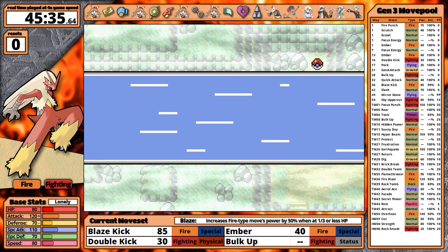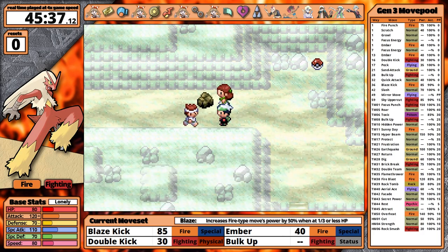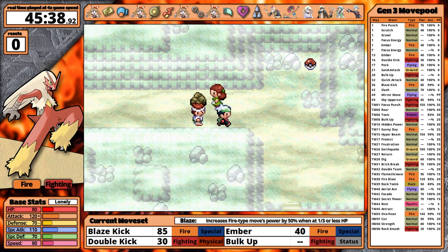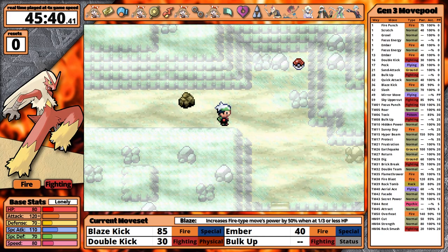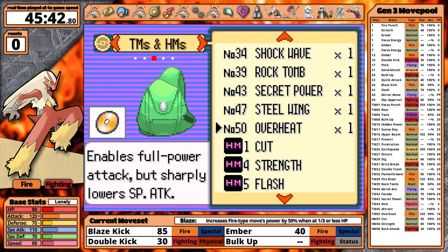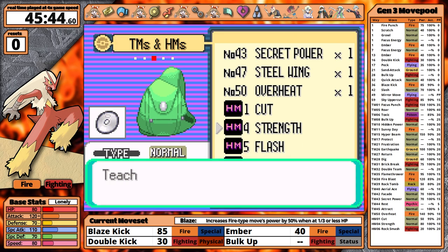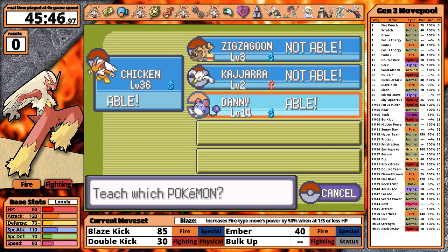I find it really fitting that Combusken evolves to Blaziken at level 36 after defeating the fire-type gym leader. As a kid, I honestly didn't really appreciate Blaziken — fighting types just weren't aesthetically appealing. But in the modern day I realize Blaziken is great and I actually really like its design. There is one thing about Generation 3 that I really dislike though, and that's the backtracking after defeating Flannery. Either you backtrack through Meteor Falls or through the center of the map. I think going through the center is better because you get Strength along the way — but honestly, you should have just gotten Fly after defeating Flannery.